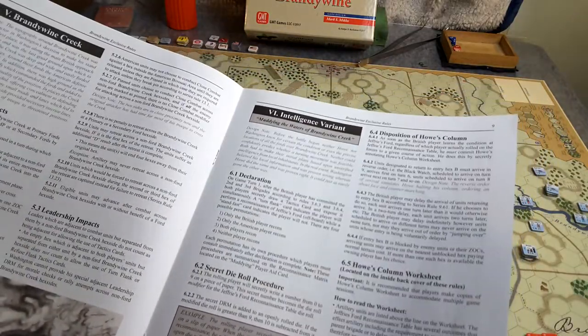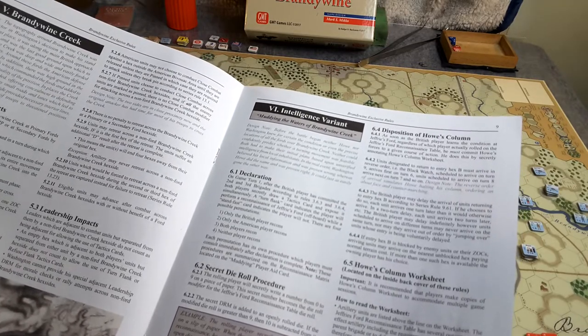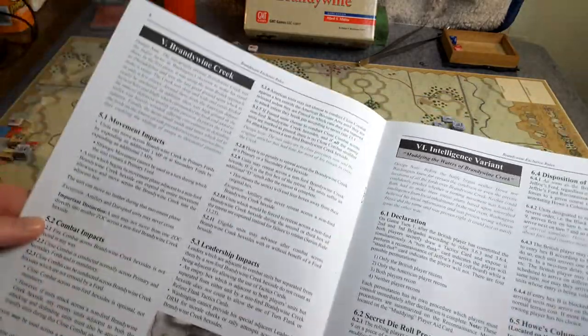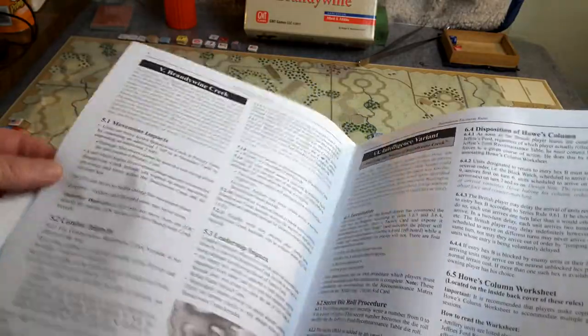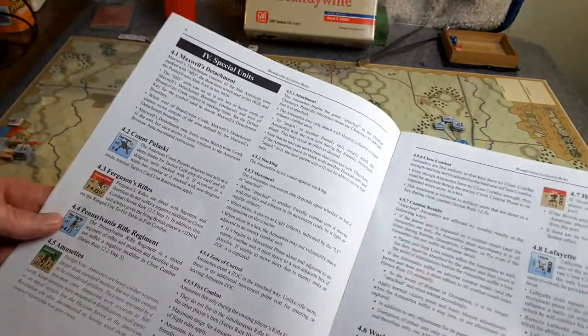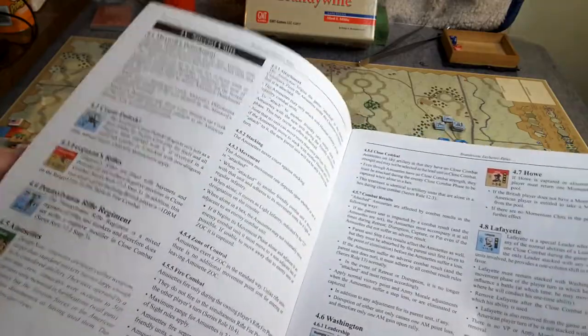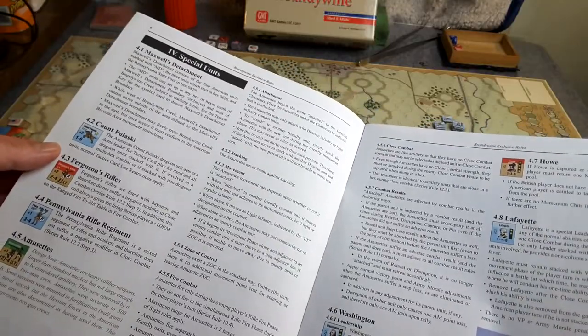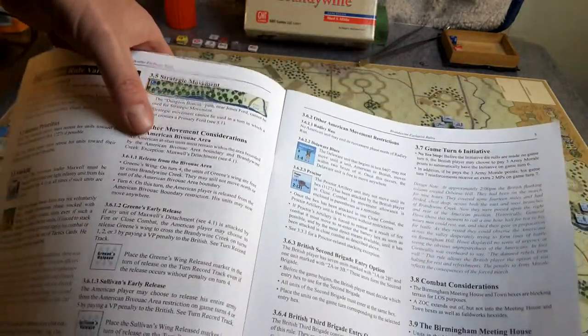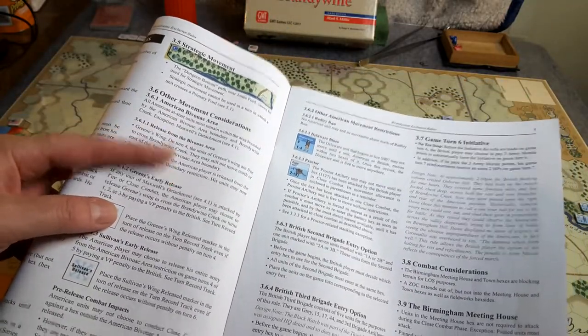This is my first go with this system, although I have played some practice games. We'll be using the details on Brandywine Creek itself - it does affect movement, combat, and leadership. The specifics of the commanders, what happens if they're captured, and special units like Ferguson's rifles are all detailed and we'll be using all of this. Maxwell's detachment is also noted. Series Rule Variations - primarily movement considerations - are a big part of this scenario and will really impact strategies I adopt for both sides.